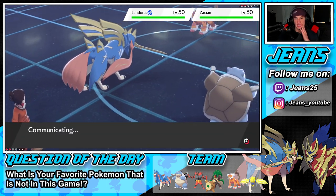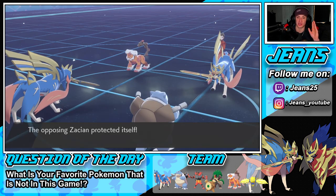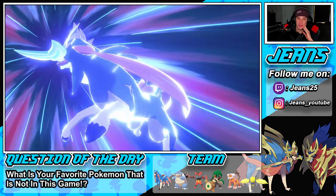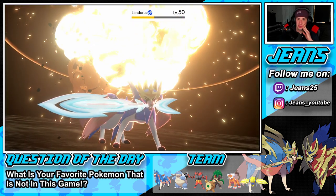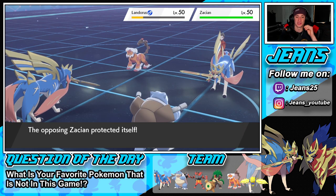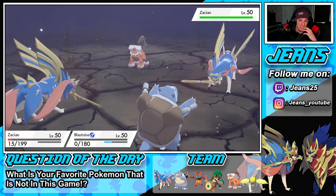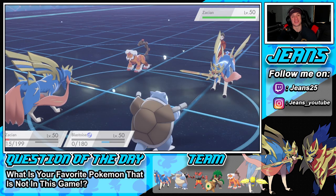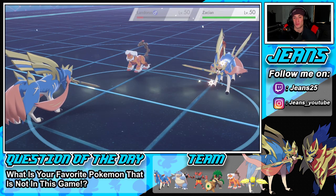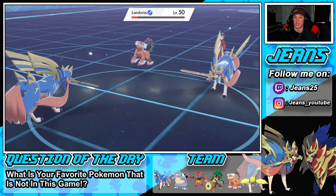He goes for a Rock Slide and Earthquake — Behemoth Blade comes out first. Do some damage, get a crit! If we were plus one that might have been able to take out. Earthquake misses, Blastoise avoided it. That's going to be GGs. Oh dude, that was actually a good battle that ended up coming very very close. I feel like if he didn't make that Max Guard read we probably would have won, because we would have had an extra Dynamax turn with Blastoise.